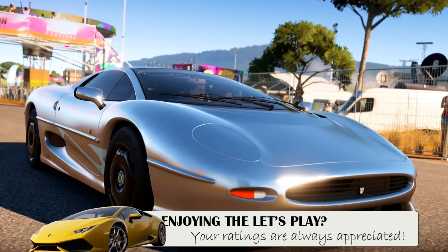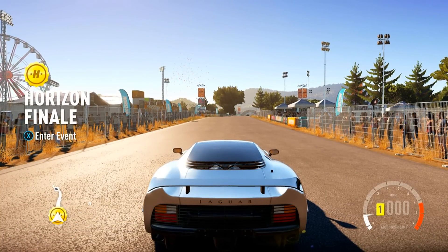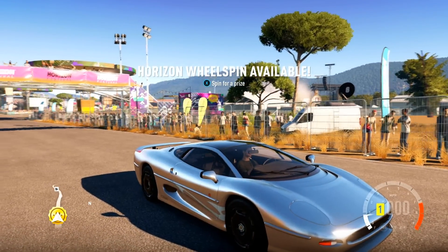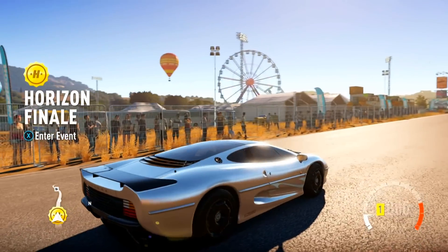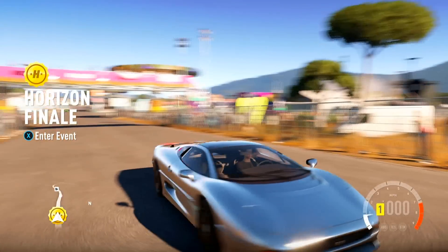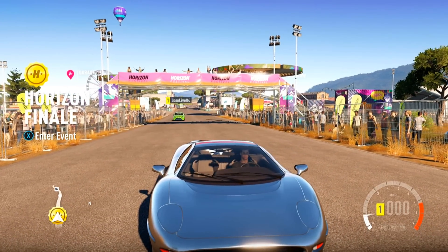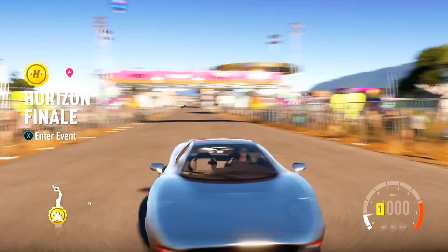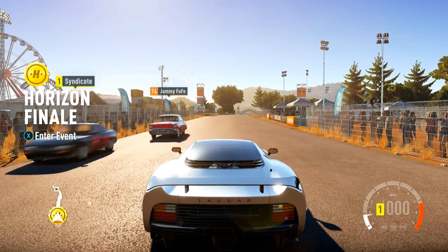What's going on guys? T-Mart here. Welcome back to another episode of Forza Horizon 2. Check out this bad boy right here. This is a 1993 Jaguar XJ220 — an old school supercar. Check out those headlights; they actually fold down and the actual headlights pop up when you turn them on. It's really, really cool. This car is an oldie but a goodie, that's for sure. It's a supercar class so it's pretty exciting.